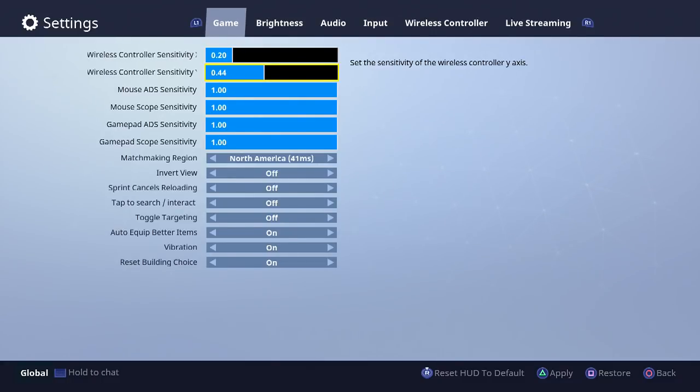I took it down to around 0.20 for both X and Y, and that controls your look speed so you're not all over the place. Even pro players play on very low sensitivity to be more accurate. You may want to adjust it — a little faster or a little slower. Make sure you adjust both of them to the speed you want, then hit Apply in the bottom right corner — hit Triangle — and that will slow down your look speed. You can slow it down even more or make it faster than the default 0.44.